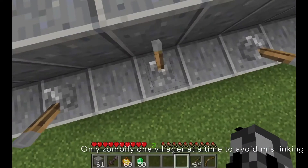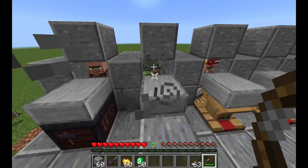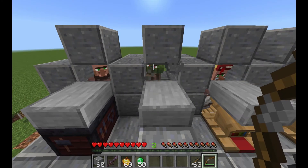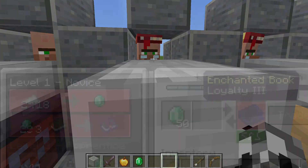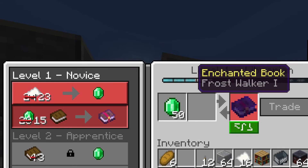Make sure to only have one zombie villager at a time. Shoot the villager lightly with an arrow and feed him a golden apple. In about 2 to 5 minutes your villager will be cured. As you can see, his trades are so much cheaper. Even nearby villagers will have cheaper trades.